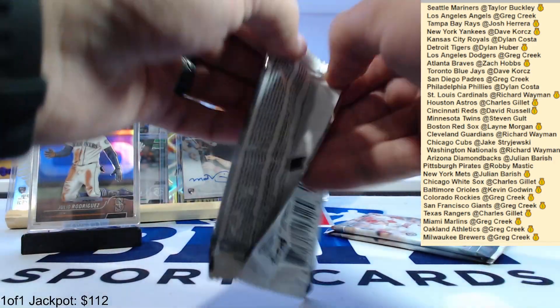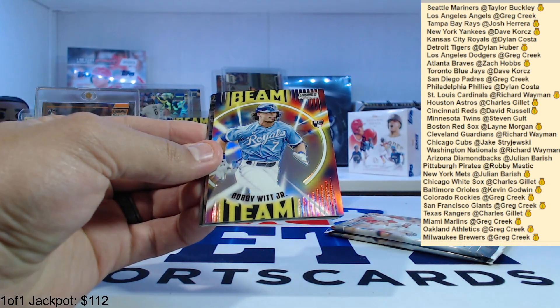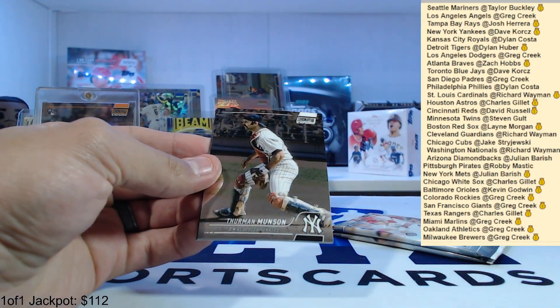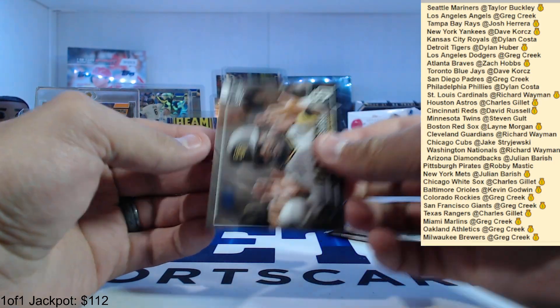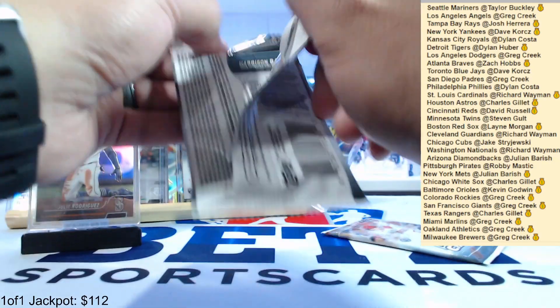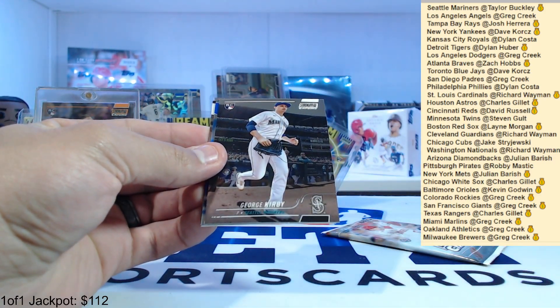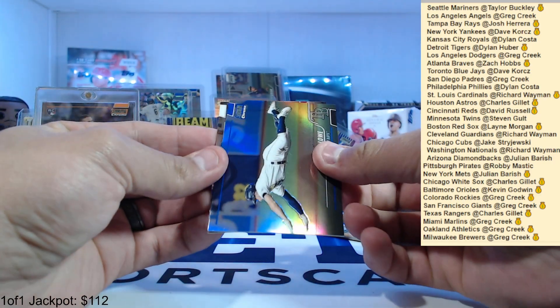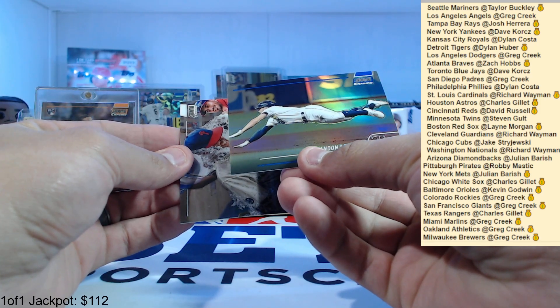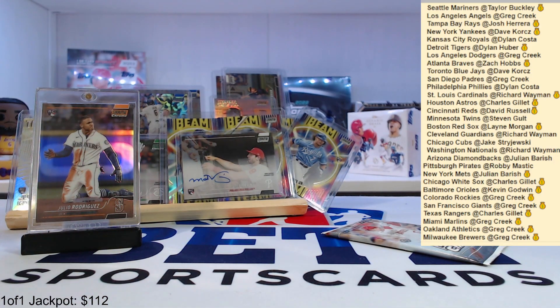Three packs left. Marcelo Zunia, Dave Winfield, Bobby Witt Jr. beam team — waited to the end. Thurman Munson, Marcus Semien, and Josh Bell. Tyler Stevenson, got a blue coming up — Alex Manoah, George Kirby, and a blue Brandon Lau diving into second base. Zach Wheeler and Harrison Bader — pretty sure this is our third color of this box.